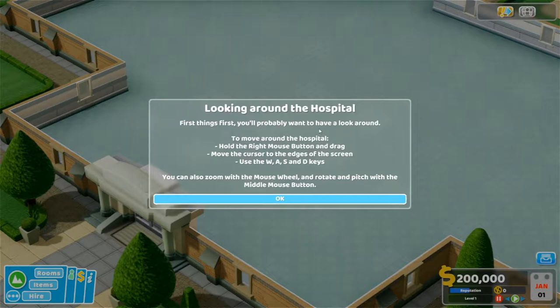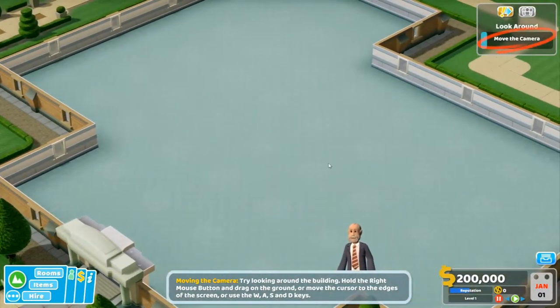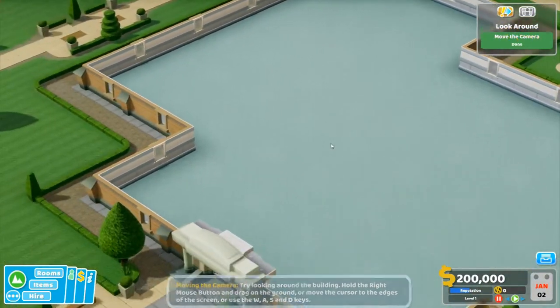First things first, you'll probably want to have a look around. To move around the hospital, hold the right mouse button and drag — which doesn't work right now. Move the cursor to the edges of the screen, use WASD keys, but nothing's working. I think all we have to do is zoom in, zoom out, go around, drag. Okay, now it works.